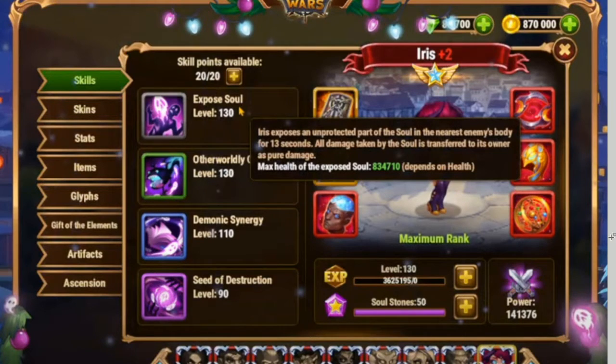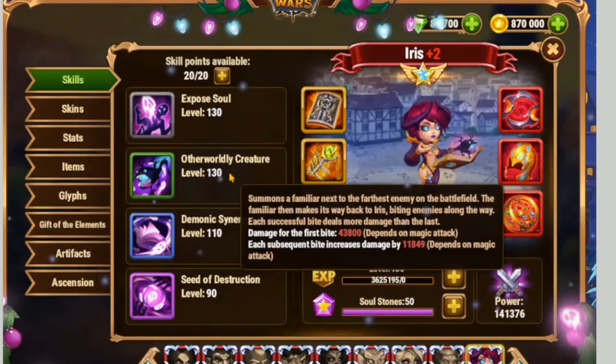If you check my Esteros stats, it's below this number. But for Ziri, that should be more, and maybe Iris will have some trouble with Ziri - I'm not sure about that. Next, we have summon a familiar next to the farthest enemy on the battlefield. The familiar makes its way back biting enemies along the way, and each successful bite deals more damage - the first one deals 43,800 and each next adds that amount.